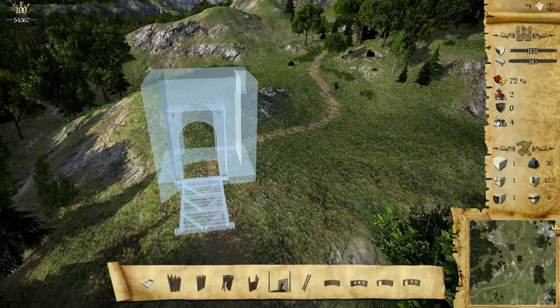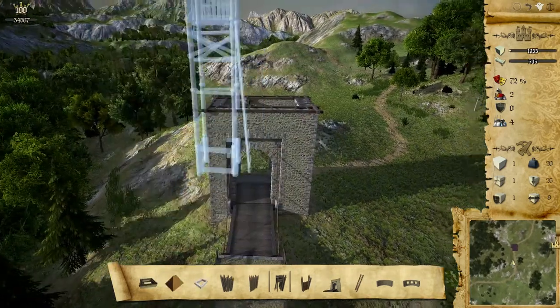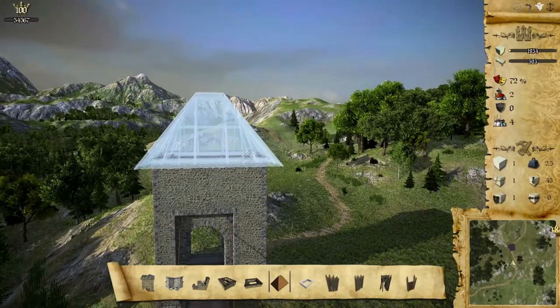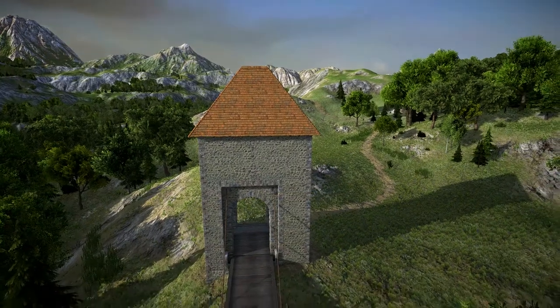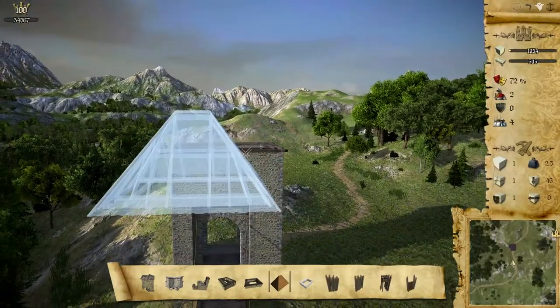The same way, you can build much bigger blocks with one click, like this gate. And also the same way, you can destroy them.